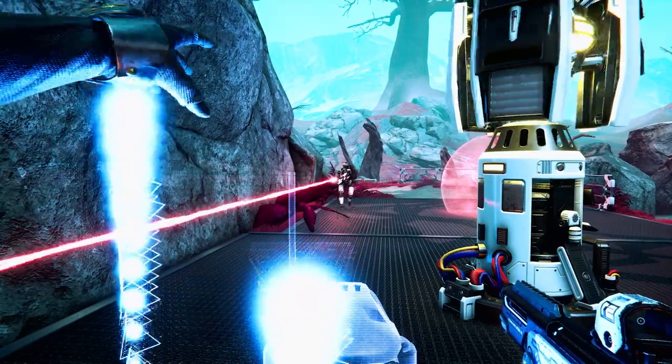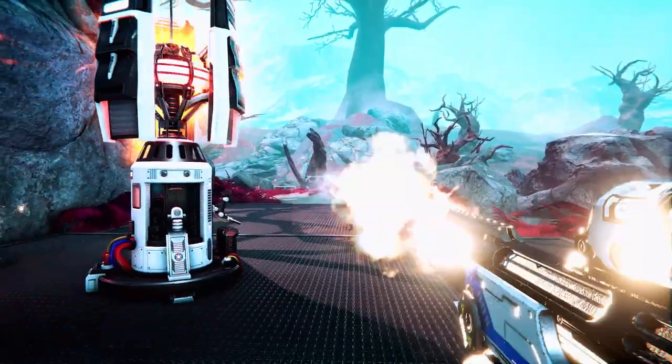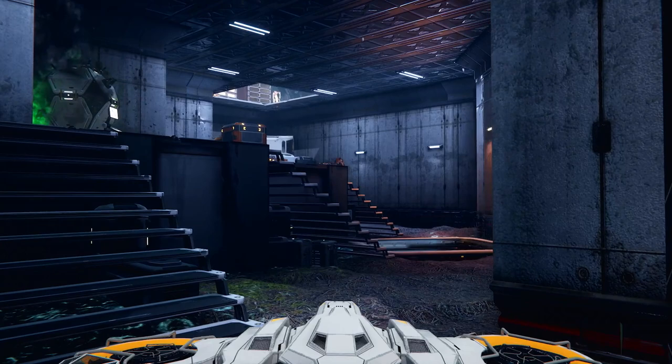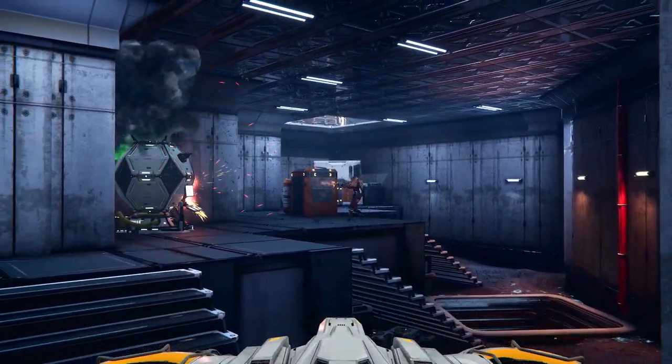LEMNESS GATE is a classical first-person shooter with a really meaningful twist. What we've got is a turn-based first-person shooter where the whole game takes place in a 25-second time loop. LEMNESS GATE combines combat and strategy in the same experience — a game where strategy is as important as skill.